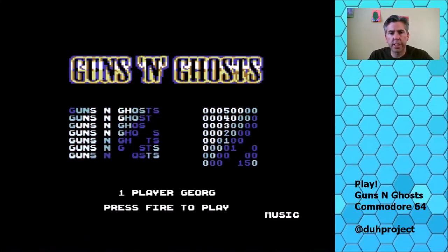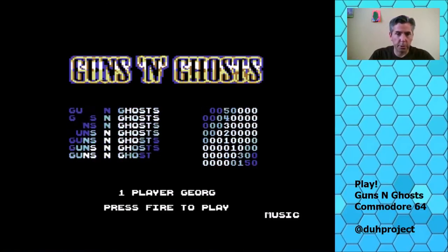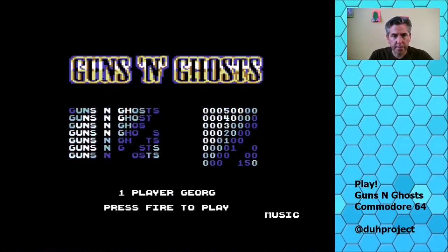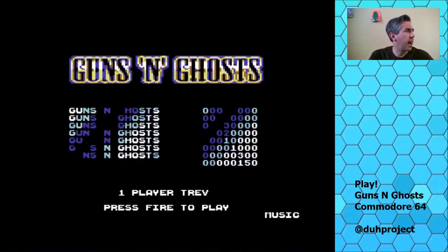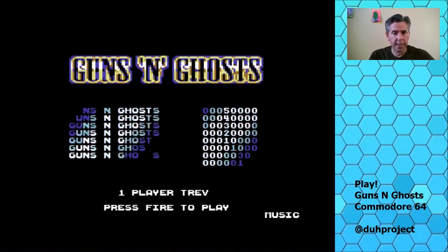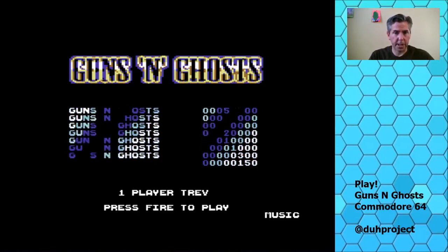George is a character that uses a shotgun, so you have to collect bullets in the game. Trev uses a lightning force that varies in length. You'll see what I mean when I play — I actually prefer playing with Trev.